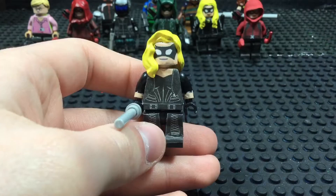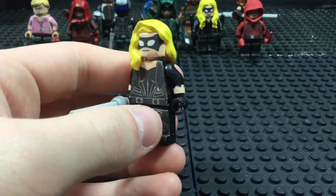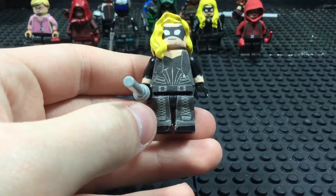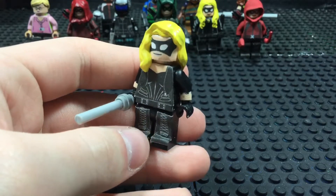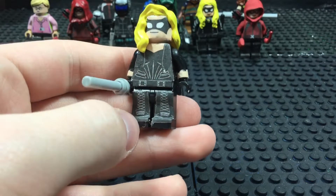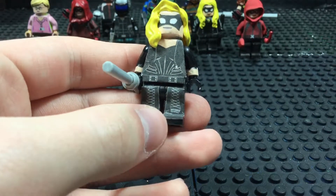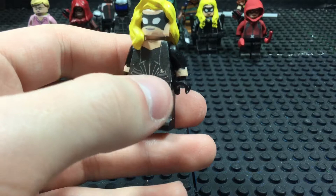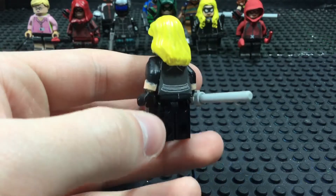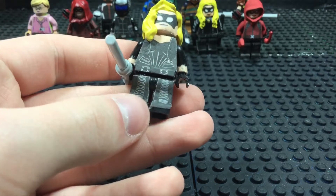Next up is Sarah Lance, aka The Canary. She first appeared back in Season 2, and she's one of my favorite characters. The decals used for this one — like with the Arsenal one — are from LEGO Batman 3. I took them through Drawcast and did some slight detailing, because the way it would print out it would be mostly black and you wouldn't be able to see the detailing. So I put some of the detailing in light gray so you can actually see it when it prints out. Her sleeves on the jacket were pretty easy to make — they're just hand painted.